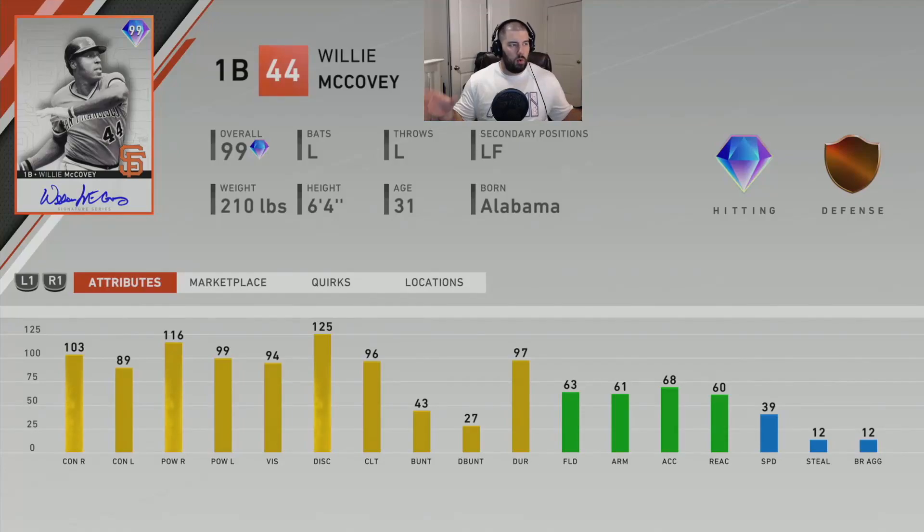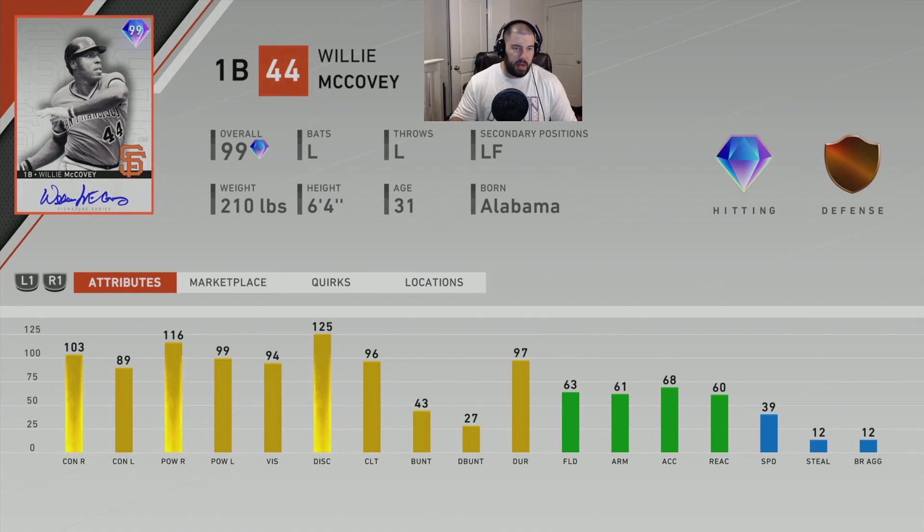Moving on to Willie McCovey — 99 overall, left-handed batting, left-handed throwing, can play left field as well as first base. It's a Signature Series card with diamond hitting and bronze defense. His attributes: 103 contact vs. righty, 89 contact vs. lefty, 116 power vs. righty, 97 power vs. lefty, 94 vision, 125 discipline, 96 clutch.